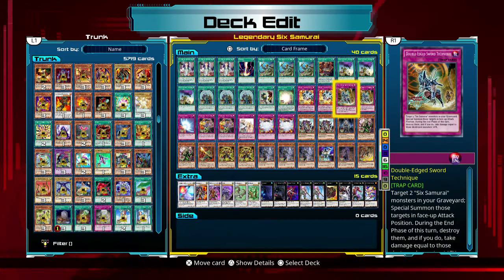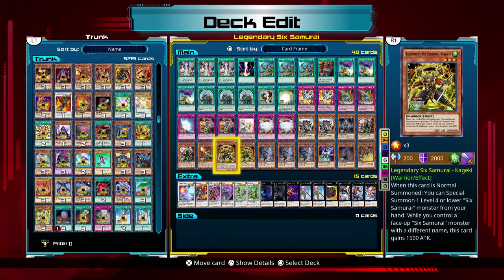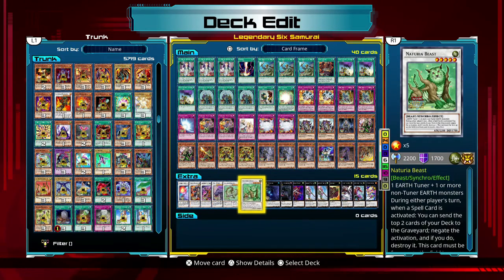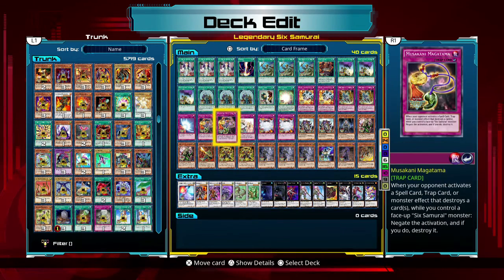Double-Edged Sword Technique — you saw it, I just talked about it. Mirror Force is Mirror Force. This is kind of another line of defense for my Six Samurai cards, because one flaw in general to them tends to be spell or trap cards, which is why Shien is so important.